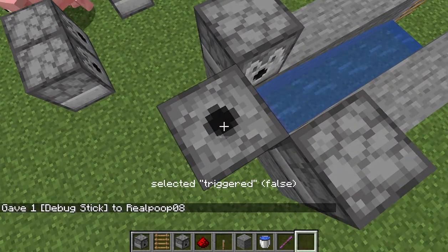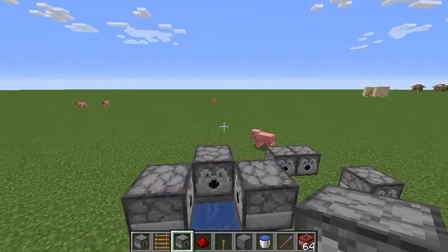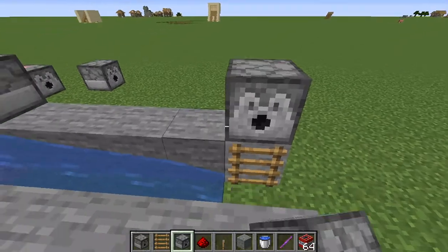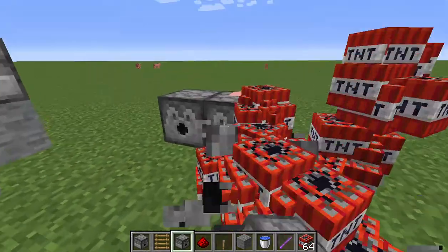Okay, I have to do it right there. Now all of them are facing in the right direction. I also need to break this one and do this, so now all of them are filled up with TNT. And now I'll just break all of these.